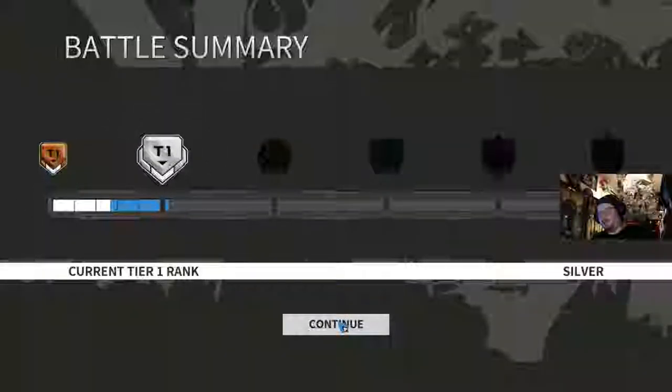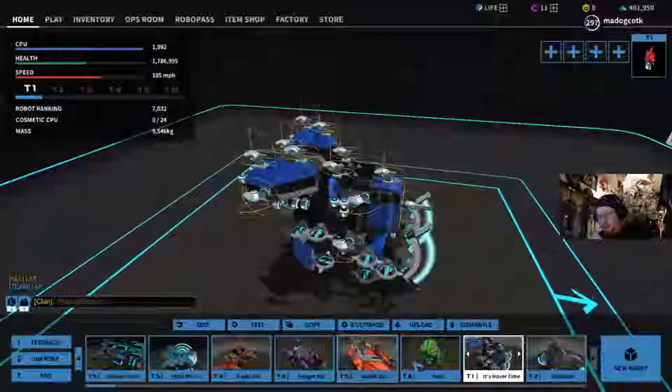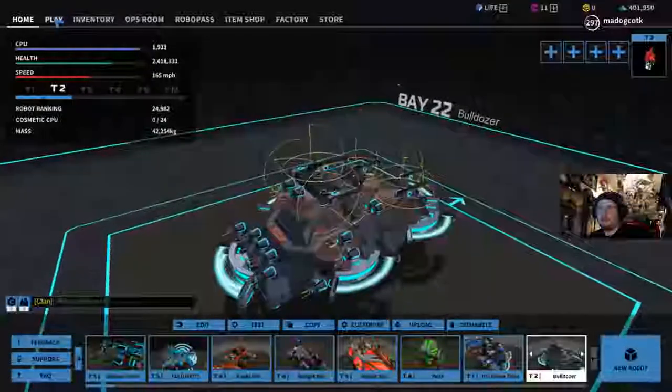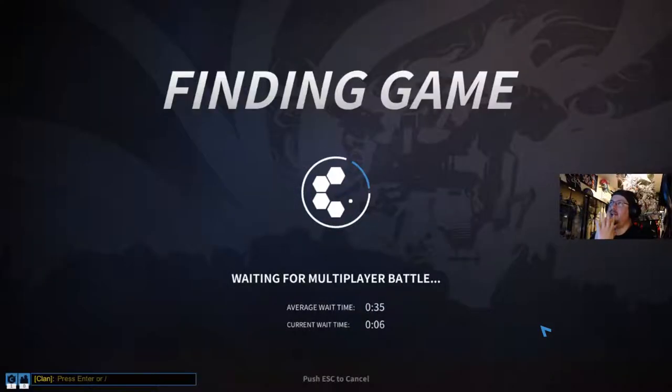Yes, finally in silver! All right, so hard to level those up — you either get really good teammates or you get really bad ones. Let's play tier two. Let's play with Bulldozer. I forgot to look to see if my camera was not blocking the mini map, but I think that's about the area where it should be. I'll fix that if it's blocking as soon as we enter, then look around to see what our teammates look like.